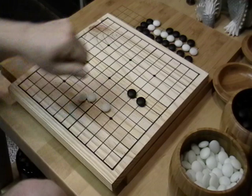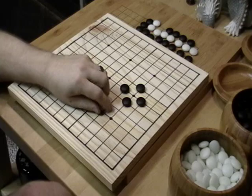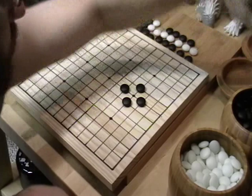There are really only two rules in Go when it comes to placing stones: the KO rule, and what's called the suicide rule.